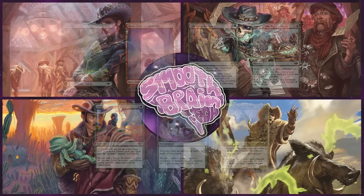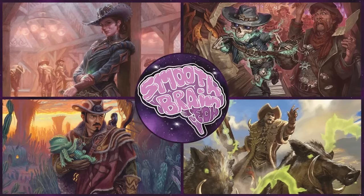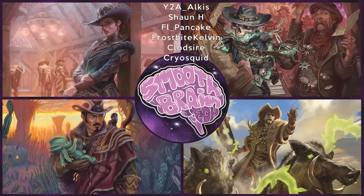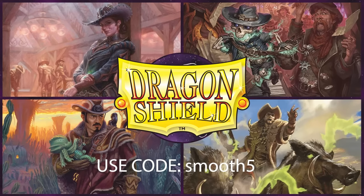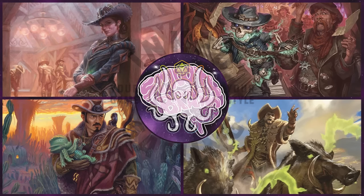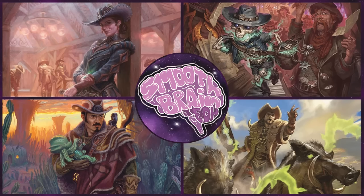We're about to hop right into the game, but first go give us a like, subscribe, and hit the notification bell so you don't miss any new content. We have links to our social media, public Discord server, decklists, and our Patreon in the description. We're partnered with Dragon Shield — use code SMOOTH5 at checkout for 5% off sleeves, deck boxes, or playmats. We're also partnered with Inked Gaming for custom playmats. And we're running a giveaway right now — stay until the end of the video for more details.